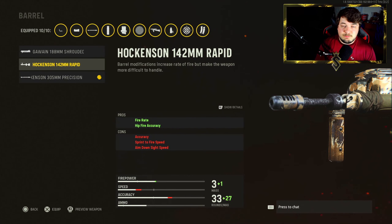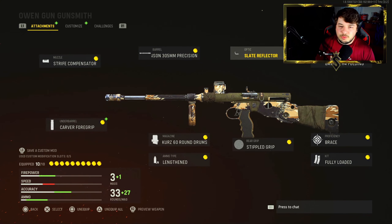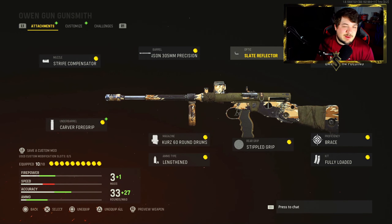For max damage, this gun was extremely good at medium range — it basically killed faster than every weapon in the game. The alternate barrel option gives less falloff damage at range, bullet velocity, and increased limb damage, but recoil control gets a little rough and you get no vital damage bonus. So that's kind of a no-go for me. For the optic, I have the Slate Reflector just because it's my optic of choice — you guys can use whatever you're comfortable with.